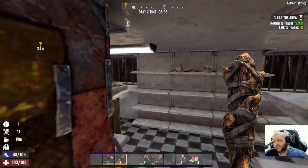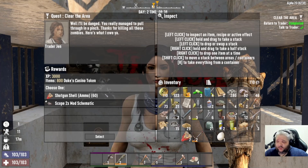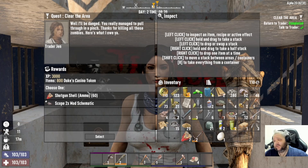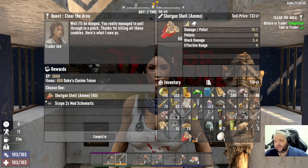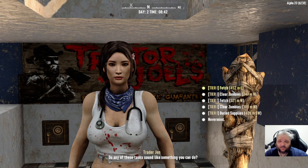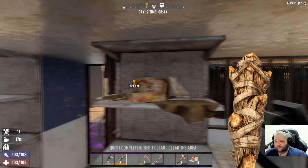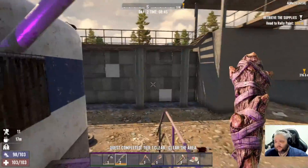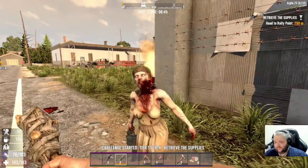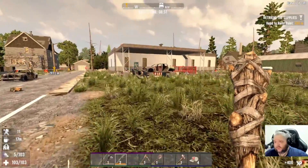Now we're back at the trader. Here's your pay for a job well done. We can take shotgun shells or a two-times scope mod schematic that'll teach us how to make that, not give us that. So we're going to take the shotgun shells. We're going to grab another quest — this time a fetch quest. We're going to stop off at the house real quick and drop off some stuff, and then we'll head off to the quest.